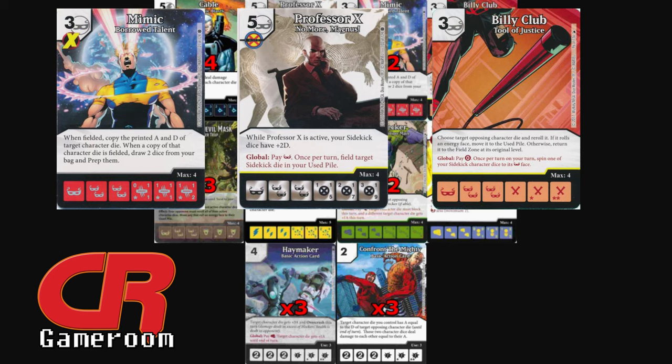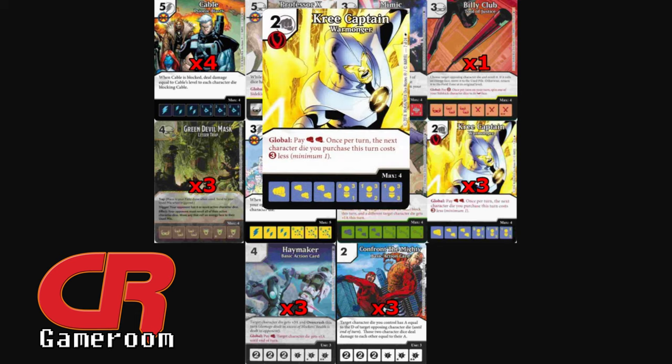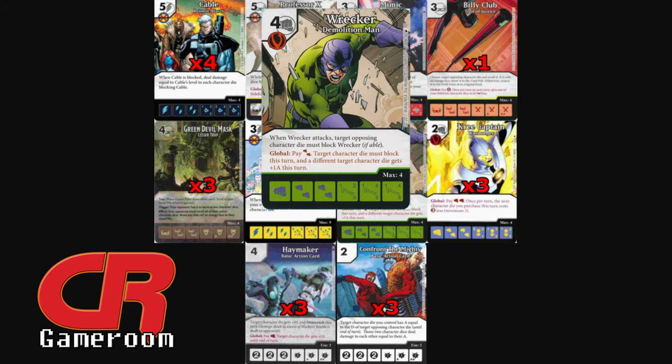All the ramp makes it easy to purchase Cable faster if you have to do a hard buy, but why do that when you can get him cheap? I have Cree Captain — Warmonger — on the team as a cheap buy with nice stats, but more specifically, the global ability essentially makes Cable a 3-cost character. Why pay full price when you have a nice little coupon? Cree Captain can also be used as global fodder for the next piece on the team.